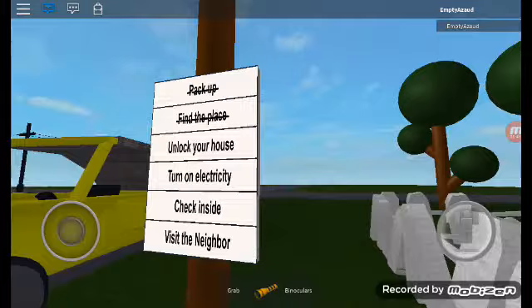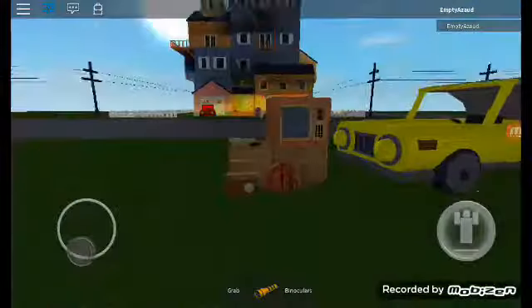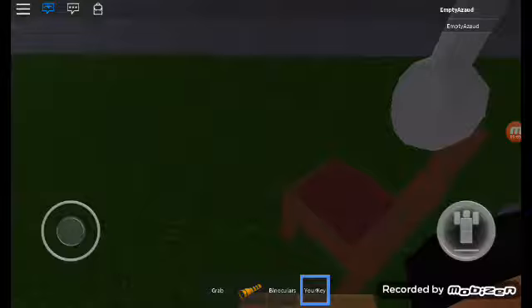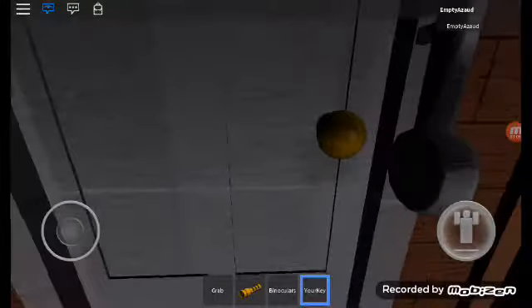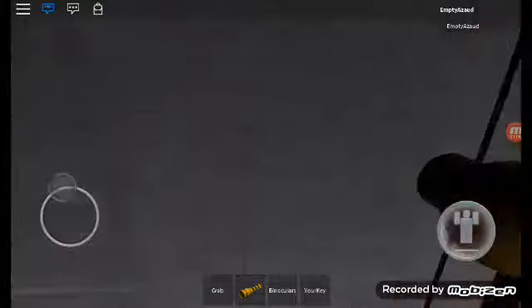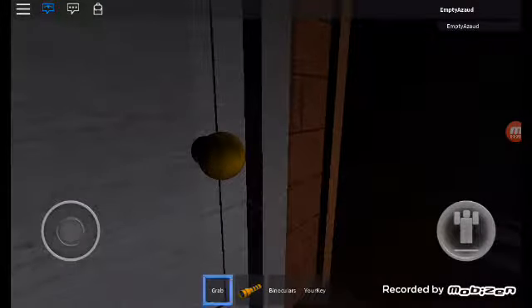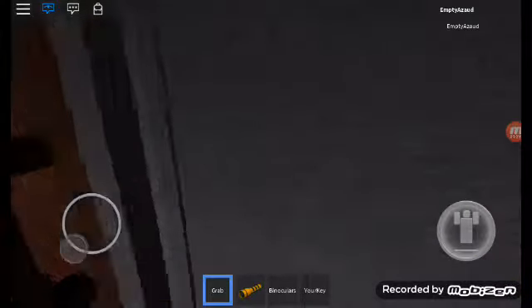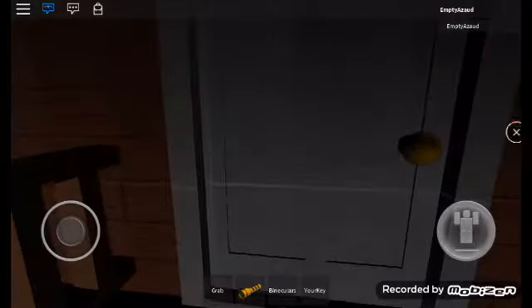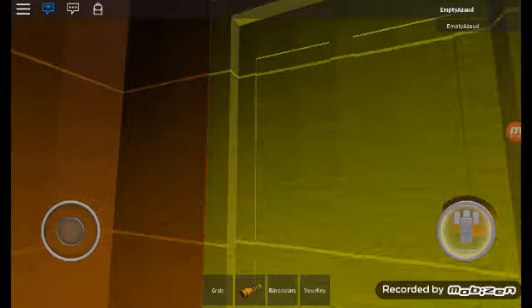Okay, we already packed up and found a place. Now we need to unlock the house, which means we need this key up here. We have our key now — how do I do this? I'm probably a horrible noob because I can't even open the door. I did it earlier and I will do it again. Okay, we're back — I got into my very small house.